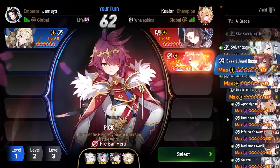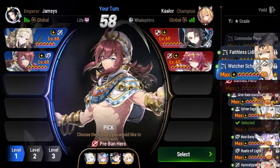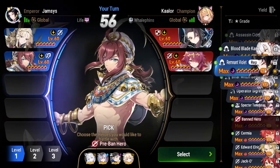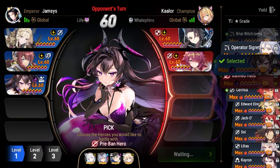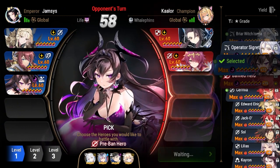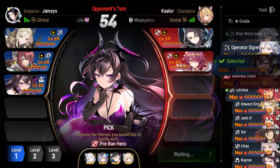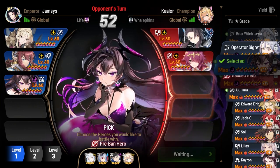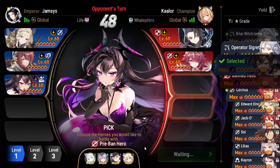I got pretty lucky, not gonna lie. If he picked a better pick than Winter I think I would have been in a lot more trouble. If I didn't get that dual attack into the DJB stun, I think I would have been in much more trouble. But I'm not gonna complain — it's a free win, we love free wins. I can showcase a new drafting style I've been trying. It's very aggressive and it relies on you having a well-built Conker Lilius and DJB.